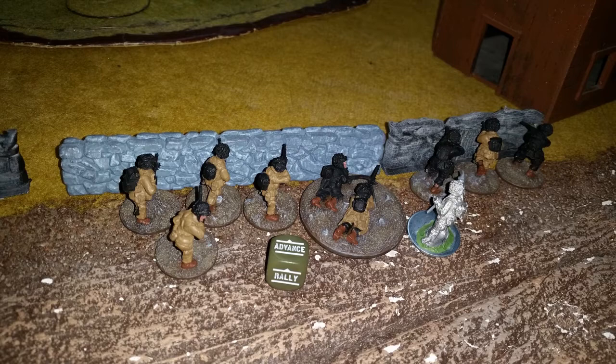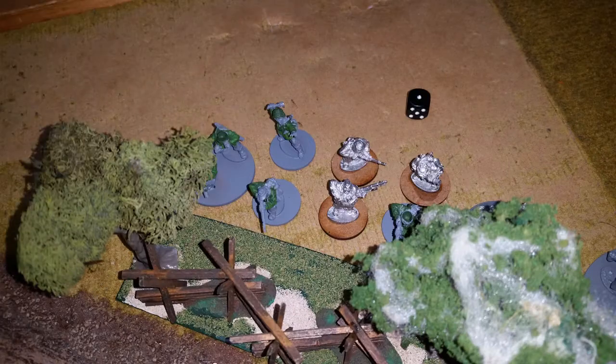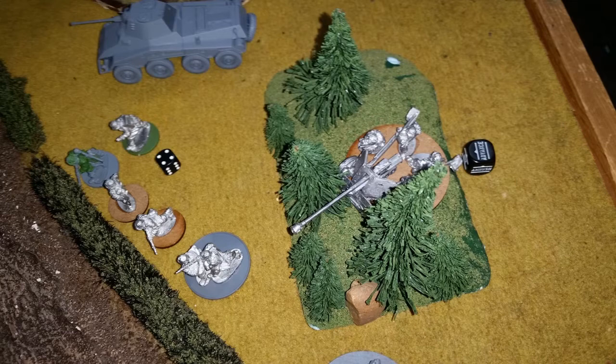I advance the paratroopers to the wall and take shots at his advancing elite unit on the left side of the board, only managing a pin. He then puts in an advance order — noting that we have some house rules, including one from boltaction.net where a fixed weapon can pivot 90 degrees and still shoot but at a minus one. He makes his order check, pivots his weapon, and blasts at my engineers, who are a little in the open. I figured this was a risk, but didn't mind them being heavily targeted as it would free up my Rangers from being shot at. I lose a bunch of guys and get an extra pin, but I still have my flamer and BARs.